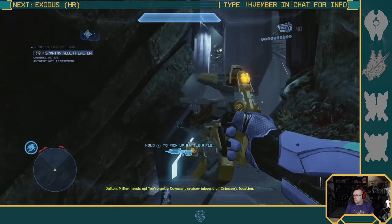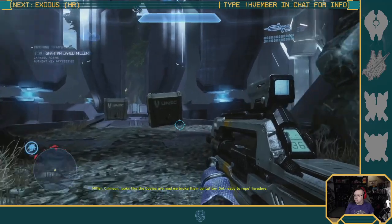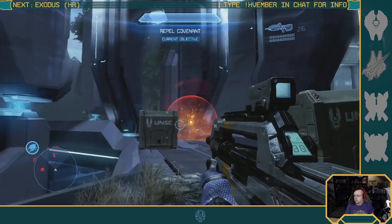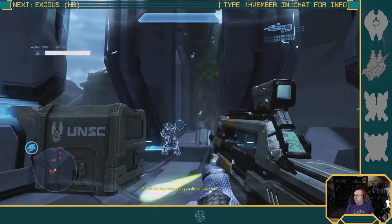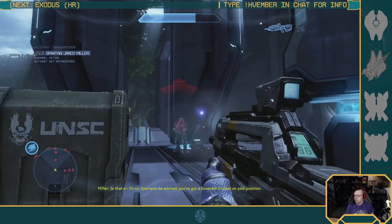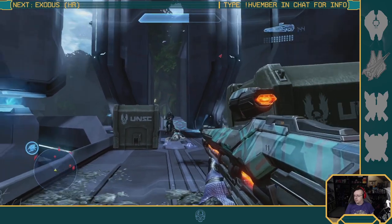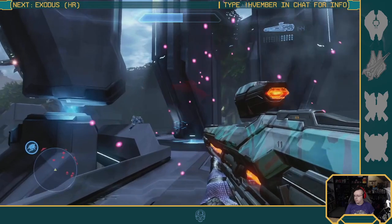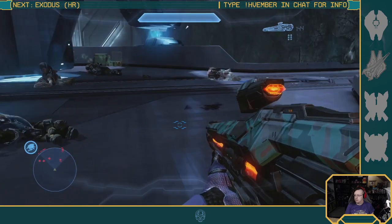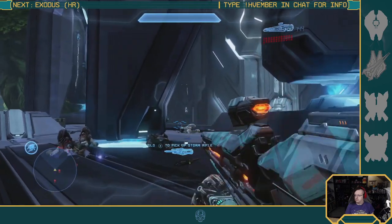Miller, heads up — you've got a Covenant cruiser inbound. That's right, Tilt is on, I need something — plasma. I guess that kind of walked the line. Give me a — I just saw his toy, I need that. Fine, just do it this way. There we go.